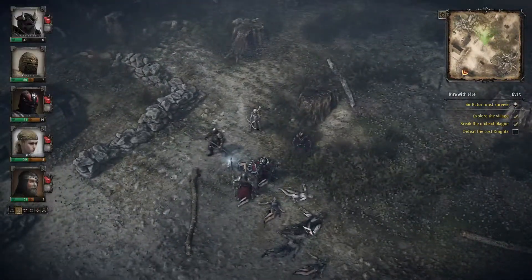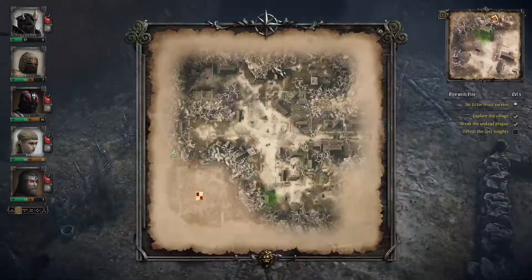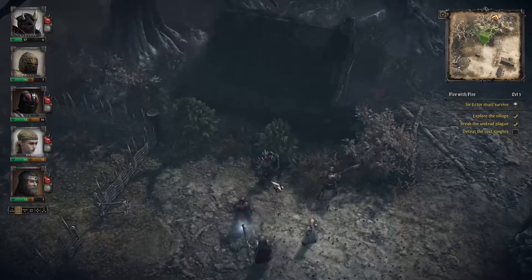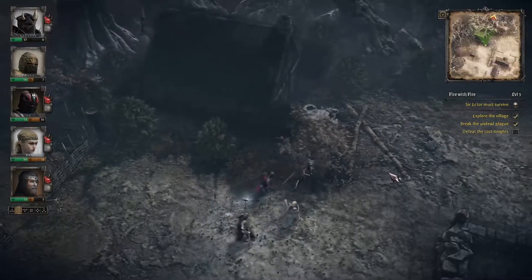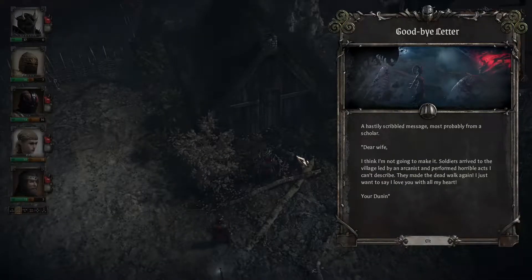Got to be careful here — there is one knight out here on the side who is very dangerous indeed. We get this body with a hastily scribbled message, notably from a scholar. 'Dear wife, I think I'm not going to make it. Soldiers arrived led by an arcanist and performed horrible acts I can't describe. They made the dead walk again. I just want to say I love you with all my heart.'